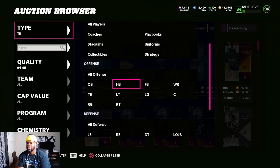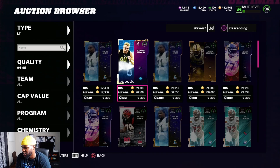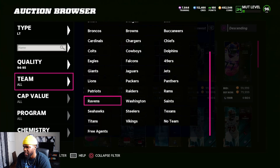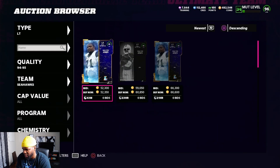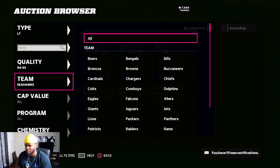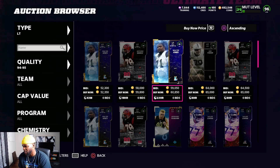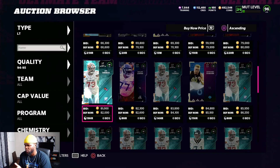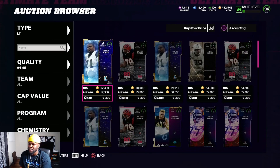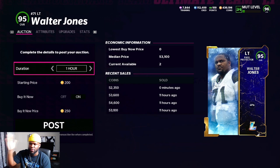You want to gauge 95 prices by flipping through a couple of times and checking each filter. Let's check Walter Jones — and look how fast we found a nice snipe. You see one for 60k and one for 66k. Put it up for 66k and you'll make about a 7k profit. Checking left tackles at 95 overall, we're seeing one at 65k. Walter Jones at 52k is a pretty decent buy, so we're going to go ahead and buy it.